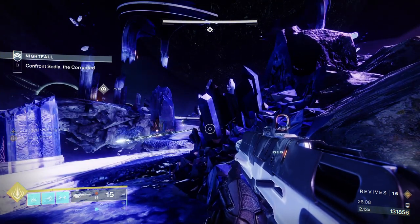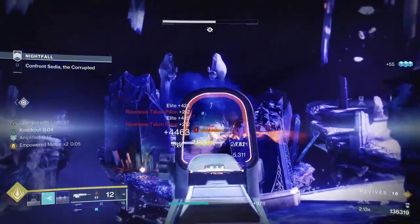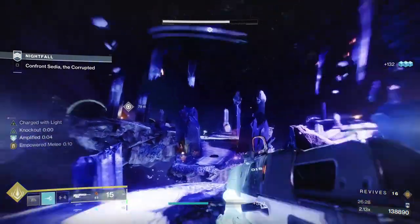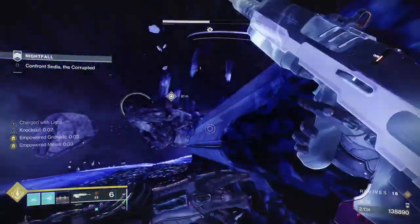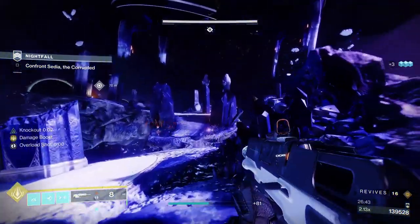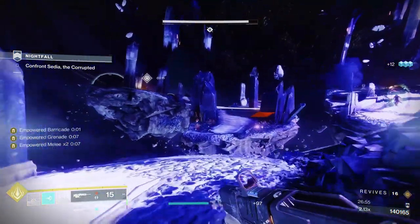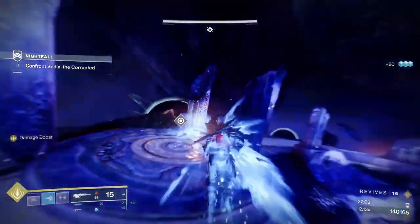We start by jumping across to the main platform. The cover area is over here — watch out for Sedia, she can get a look at you from the right-hand side. When we're attacking, this is where we are. But when the knights start throwing big shots, if you feel like you're in danger just go behind this side. Only when Sedia is on the right-hand side — when she's on the left, that's where she can see you. I'm throwing another grenade just to make sure there are no other adds. Those Ravenous Taken Scions are the enemies that keep spawning the normal Scions — while any of those Elite Ravenous Scions are up, they'll keep spawning normal Scions. You want to make sure they're all dead.